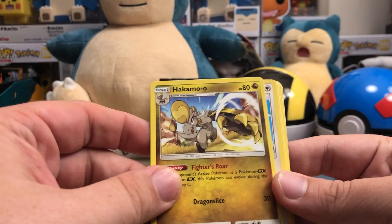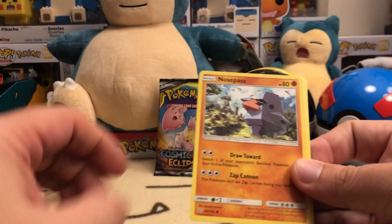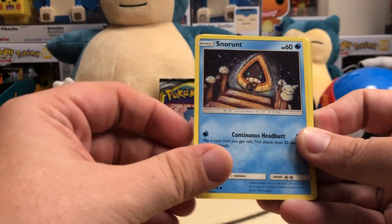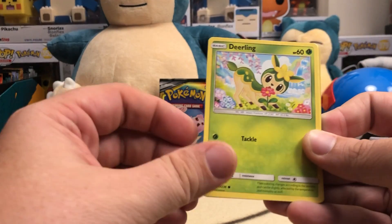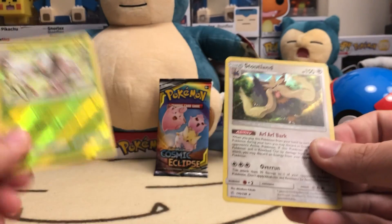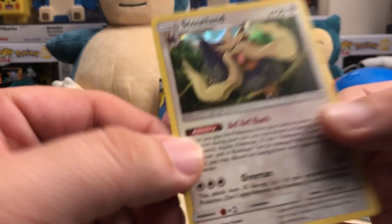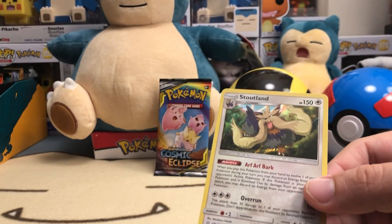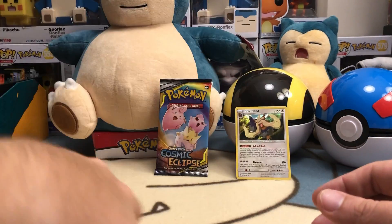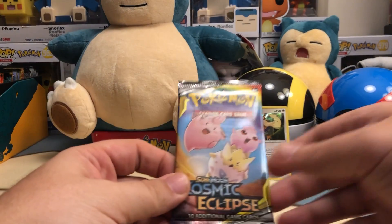Fairy energy, Hakamo-o — we got a herd here — Sealeo, Nosepass, Snorunt, Rockruff. Deerling, Teddiursa, reverse star tricks, and a Stoutland holographic — arf arf bark! That is pretty funny. That's our one holo so far, and we do have that character card as well. So we pulled two rares in the first pack, one in the second.